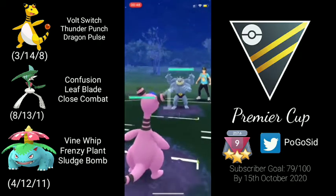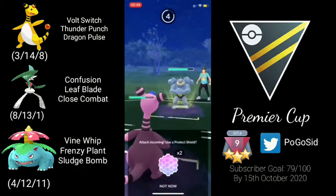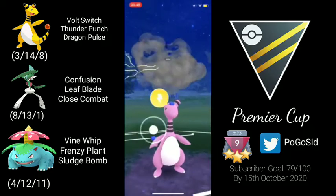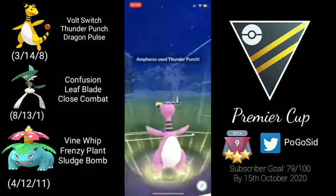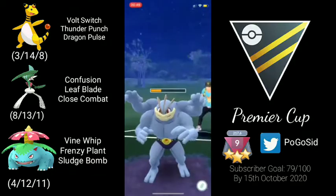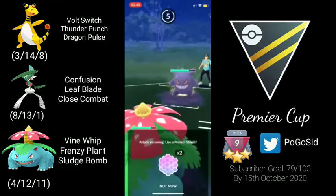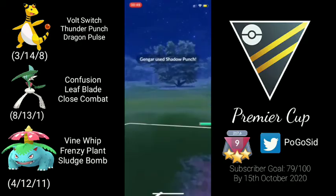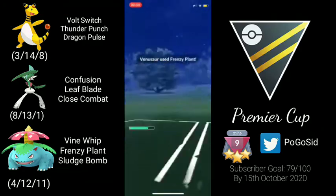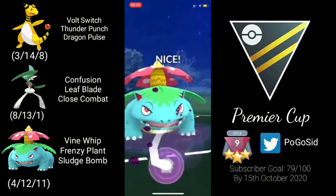Moving on to the next one — we are in a Machamp lead and Ampharos can win this if we double up on Thunder Punches and trigger Thunder Punch. We survive on Cross Chop and get two Thunder Punches. We connect them and the opponent has a Gengar in the back. We come in with Venusaur and are baited — really unfortunate. This Frenzy Plant does a lot of damage though. The opponent goes for the damage and has a Houndoom in the back.